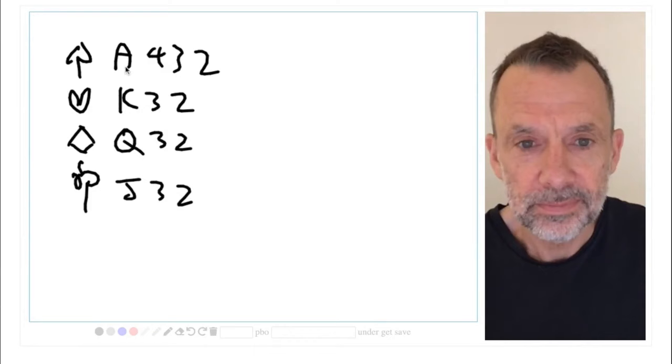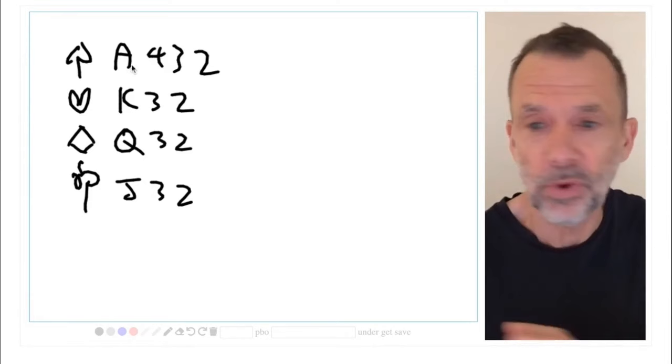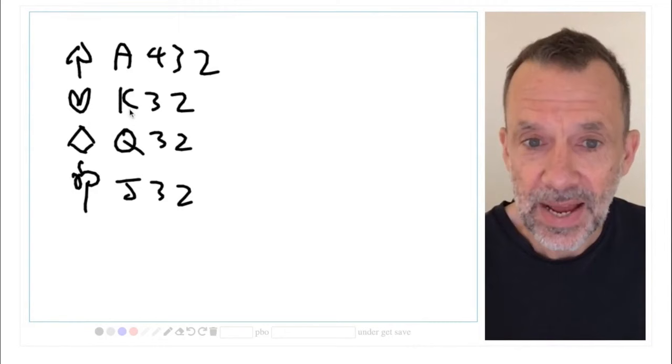How good is that hand? How many tricks are we going to make? We're going to make the ace of spades - it doesn't matter what the contract is, that looks like a definite trick.